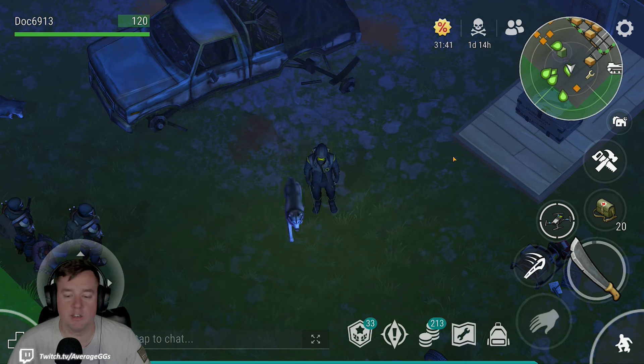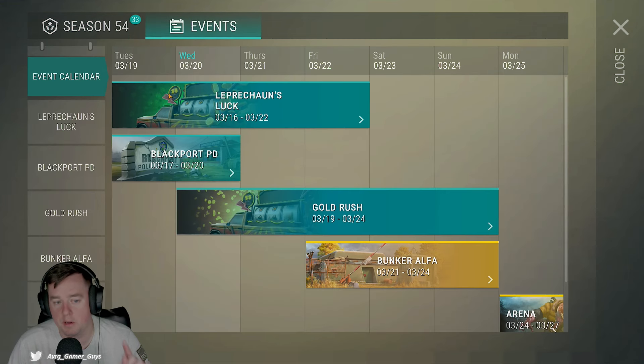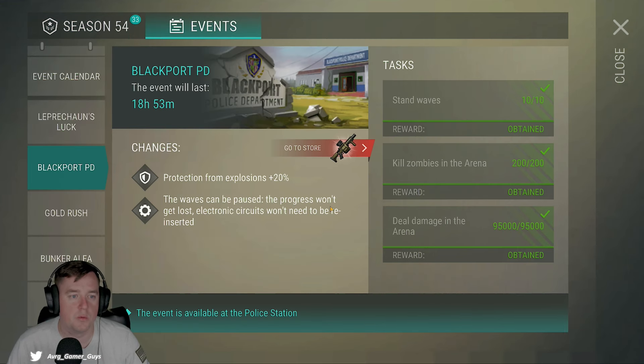In addition, every season — which we currently have going on — there's the Blackport PD event. This is great for grabbing additional season progress. The good part is you get additional protection from explosions. The waves can also be paused. Normally outside of the event, if you die you have to use an electronic circuit to continue your progress. During the event you can stop, and if you die you can go back and restart the location for free.